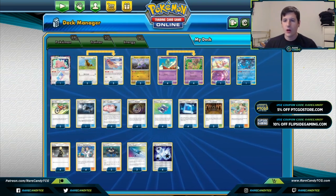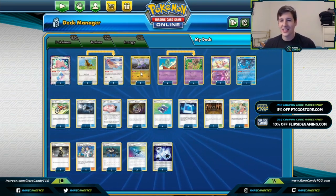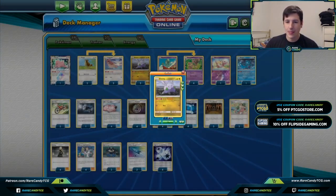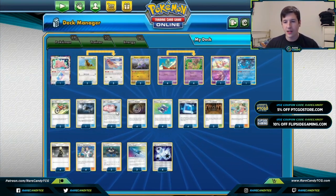I totally forgot to go over Goomy! This is actually one of the cards from previous incarnations of the deck still worth playing going forward — its Sticky Membrane ability means as long as it's your Active, your opponent's attacks cost one more Energy. This is really good against a number of different things, just Item locking your opponent and making it harder for them to attack. We can throw down a U-Turn Board on it and switch between it every turn. This is going to be our ideal starter in the deck.